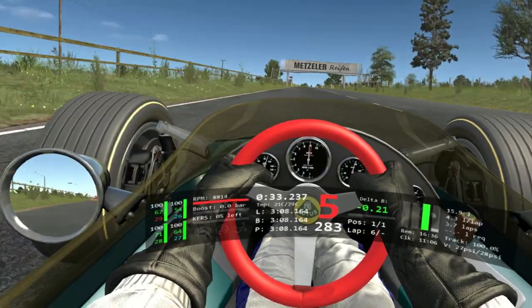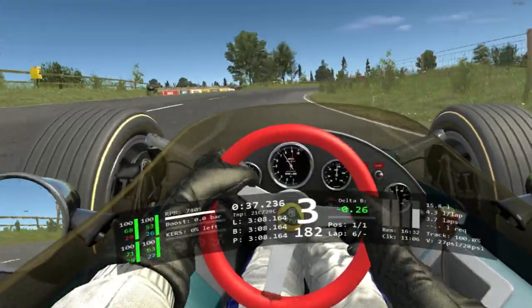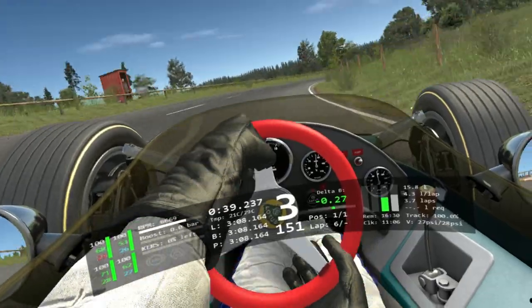Braking between the first and second boards here, down into third, coming off and trail braking, getting all the way down to where this road is, picking up the throttle when you get to these bushes.